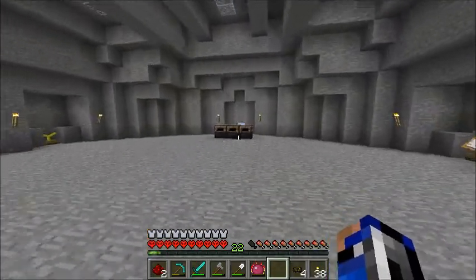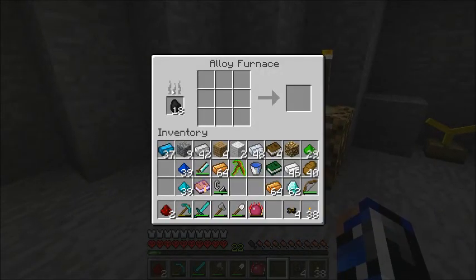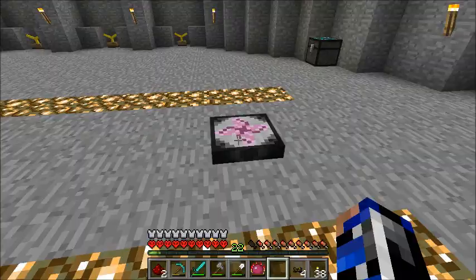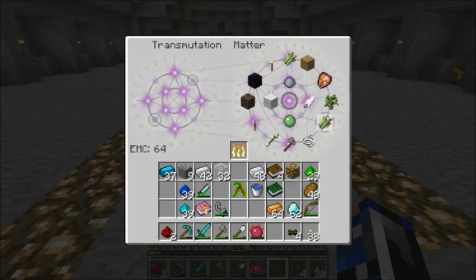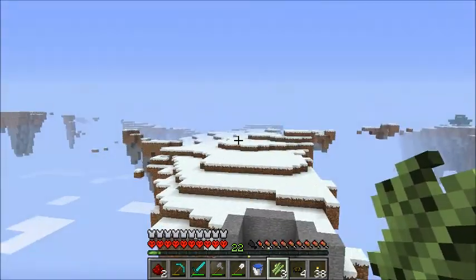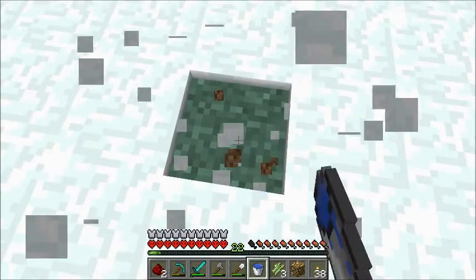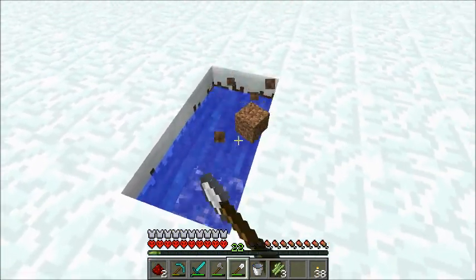We're going to need a bunch of other stuff. I think we'll cobble together some of this - I think this is the right ratio. We'll need to get some glass for later. We'll plant the sugar cane, which of course I forgot to have. We'll plant it with a bunch of water, though since this is an ice age we're going to need some light sources underneath to prevent the water from freezing.